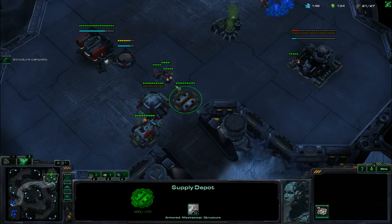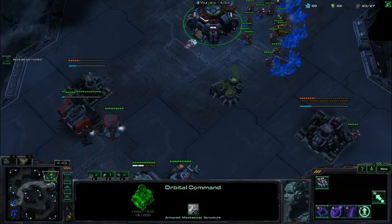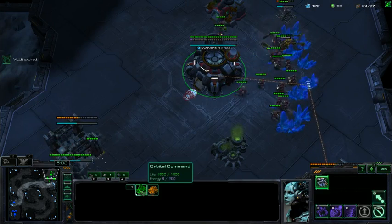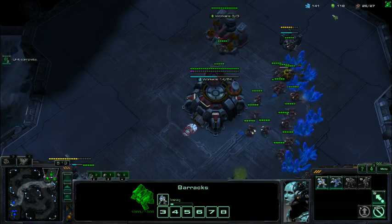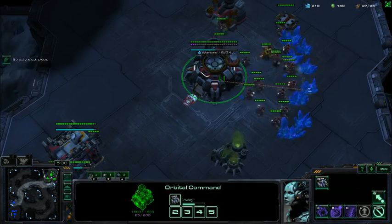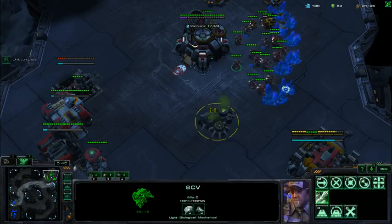With the SCV that made the bunker, we're going to go ahead and build a factory on top of the reactor. We're going to start two SCVs, make sure we got our two marines, make sure we got another SCV going. It should be at 14 supply — start the supply depot and then drop the mule. We really want that supply depot to go up fast. We're going to start one marine, not two marines. It's very important we make one marine. We start a starport, make one widowmine, two marines, SCV, refinery.